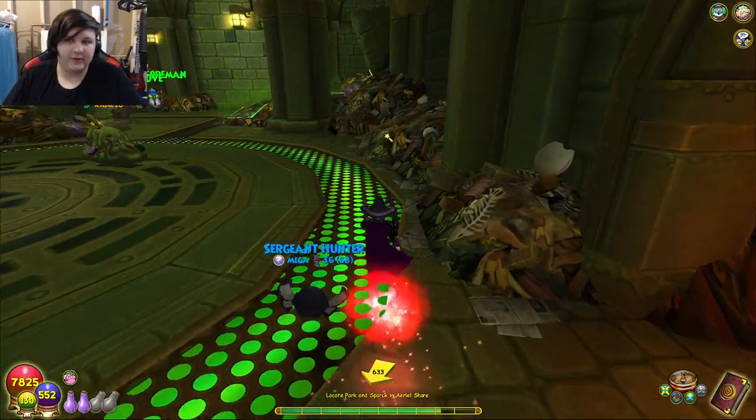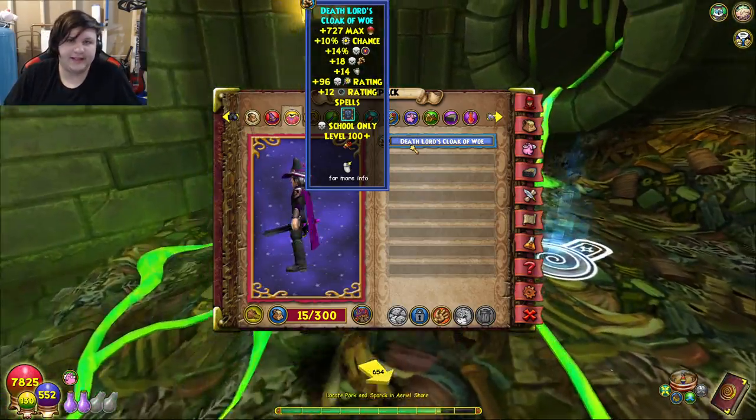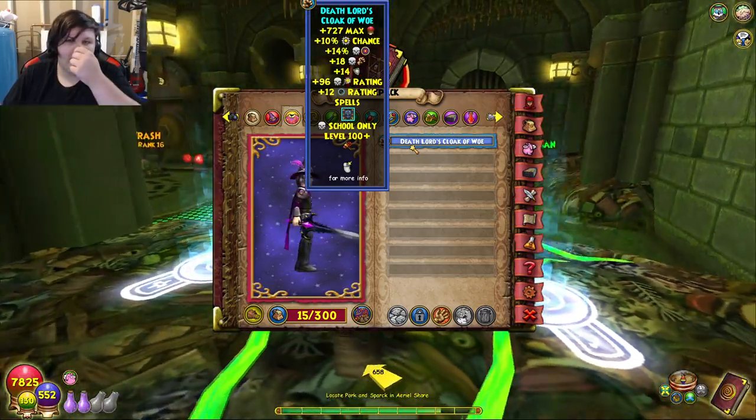The only exception is the Brigade Gear from General Tennyson in Imperia, which drops some better robes. But for most wizards it's not even worth the upgrade — it has like one more damage, a bit more crit, all that kind of stuff.